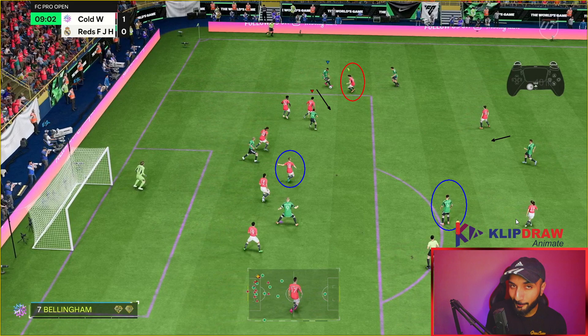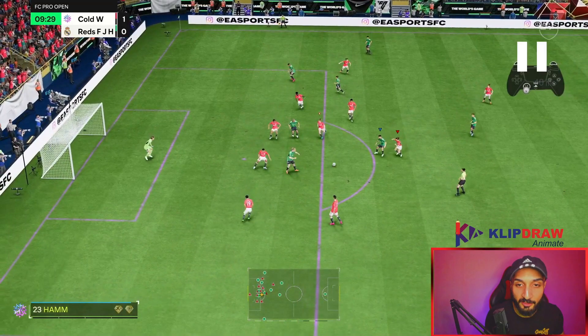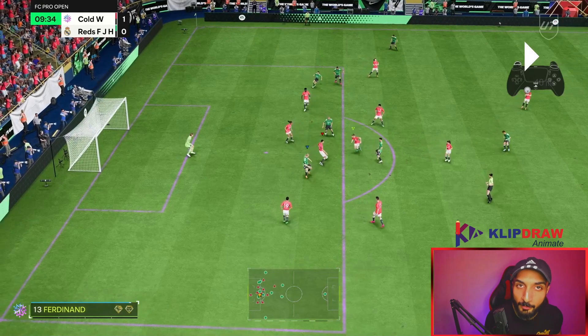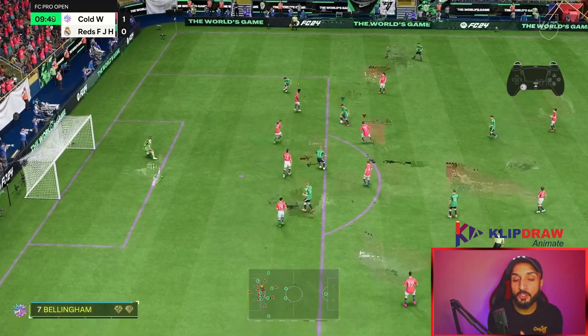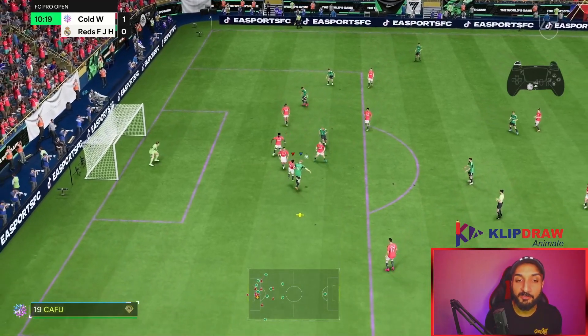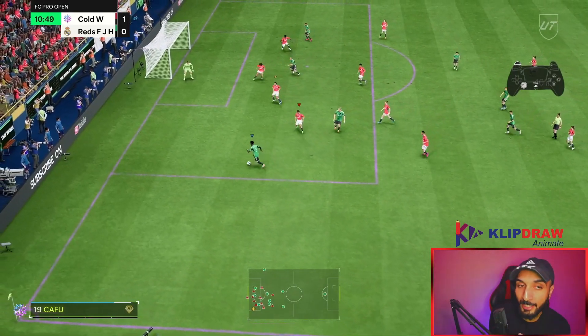I would not challenge the opponent in a 1v1 with jockeying, because the odds of him beating me are higher compared to me winning the ball back — that is just how jockeying works this year, and I don't have anyone with the jockey plus playstyle. The opponent is forced to turn back, we play an offside trap, then switch and win the ball back with Rio Ferdinand. Did I need to tackle, use the jockey button, or put myself in a 1v1 situation? No. I won the ball back because of player positioning.